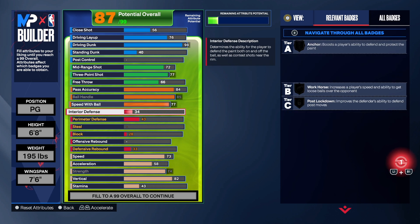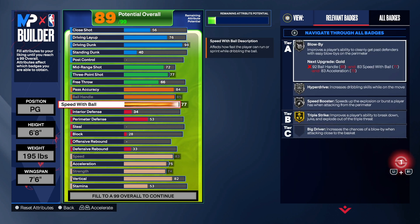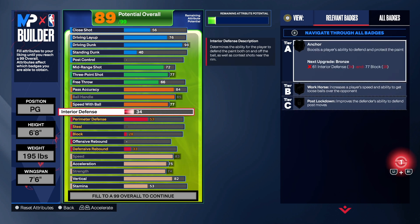With ball handle, we're going to max that out at 85 — that gives some of the best animations for a 6'8" build. We get Anchor Breaker and Physical Handles. We'll take speed with ball to 77, then bring speed and acceleration up to get gold Triple Threat Style. We get Speed Booster, Hyper Drive, and Blow By. We also get gold Physical Handles and gold Anchor Breaker. If you want, you can take your post control up to get gold Unpluckable, but I don't get ripped a lot with my point guard. Those turnovers I do get are from running into somebody — Unpluckable can't stop that. We still get some good playmaking badges for passing and getting your own shot, which is most important. Don't run a point guard with a 70 passing — don't do your teammates like that.